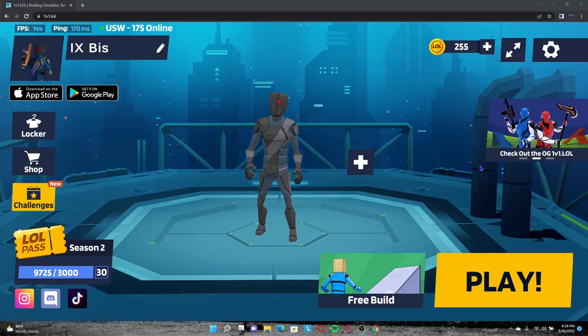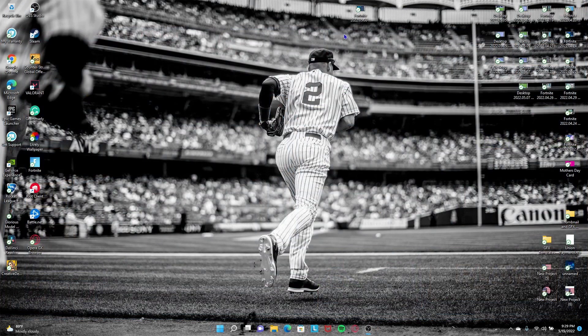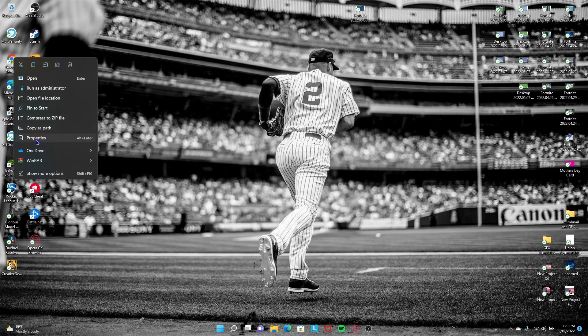Alrighty guys, what you're going to want to do first is exit out of Chrome entirely. You want nothing to do with Chrome open. Then after that, while you're on your desktop, head on over to your Chrome shortcut, right-click it, and scroll on down to Properties.